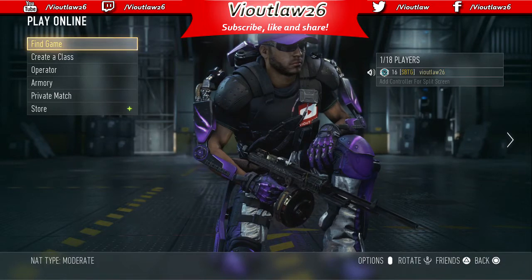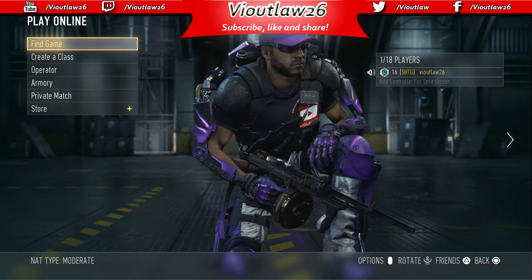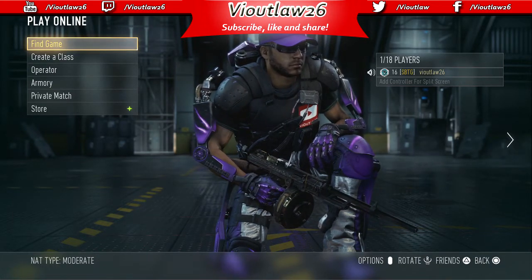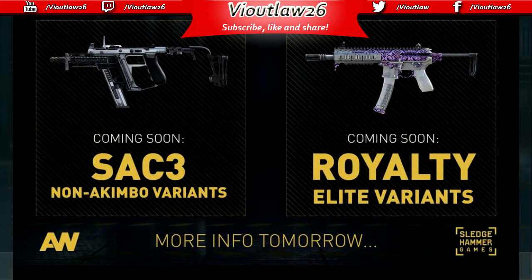Alright boys, here we are. If you were not paying attention to Twitter today, Michael Condrey tweeted out this picture about three or four hours ago. It says right here: 'Coming soon — the SAC 3 non-akimbo variants.'